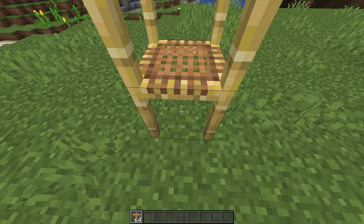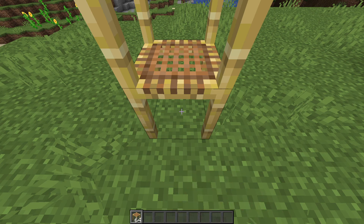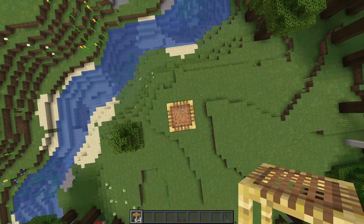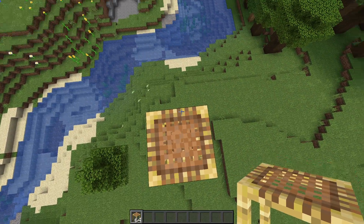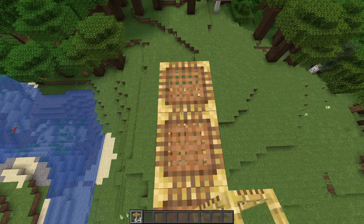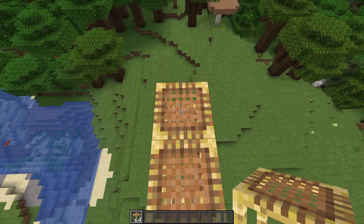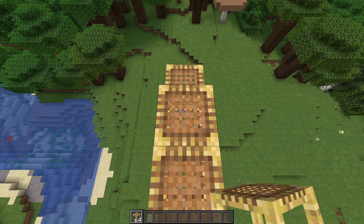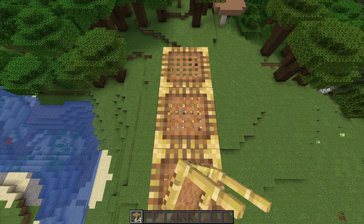Basically, you can get a glitched piece and it will float. And you can keep placing it and just walk across it as it's floating. Which, if you know how scaffolding works, you're not supposed to be able to do. You're supposed to bridge out for a little bit like this, but eventually it'll fall down and you have to build up another tower.